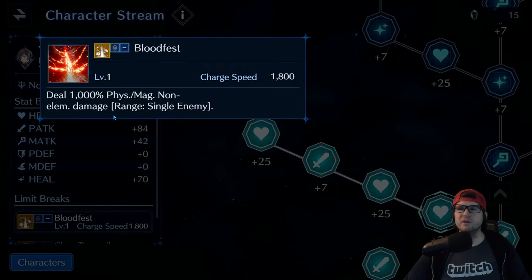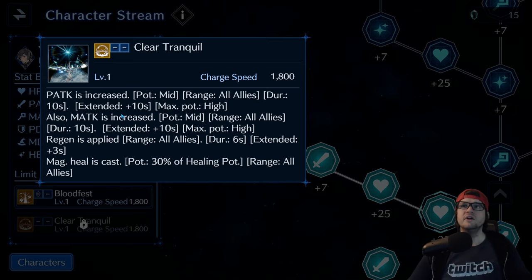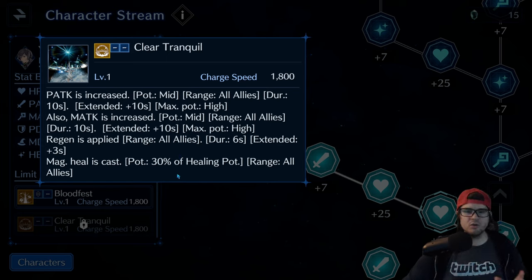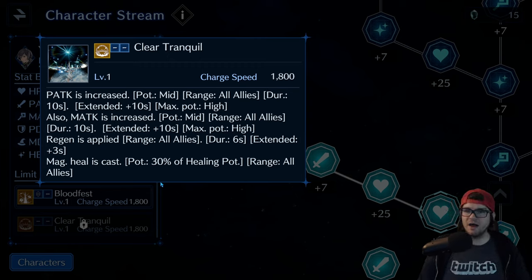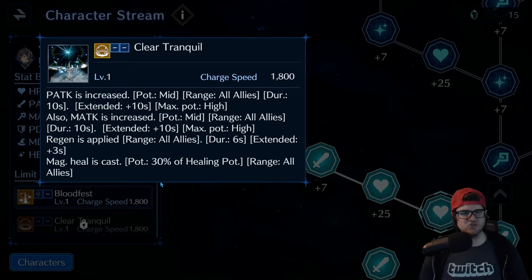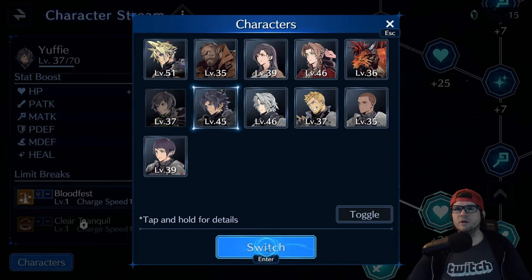Yuffie is pretty solid. Blood Fest is the same deal as Cross Slash and Water Kick — pure single-target damage, 1000 up front. Clear Tranquil is a really good one: it increases physical and magic attack for the whole party, gives the whole party a little regen, and provides a 30% magic heal. It's an all-around better offensive version of Red XIII's Lunatic High. We haven't fully seen its value yet since Yuffie is fairly new, but it should shine in dungeon ranking.